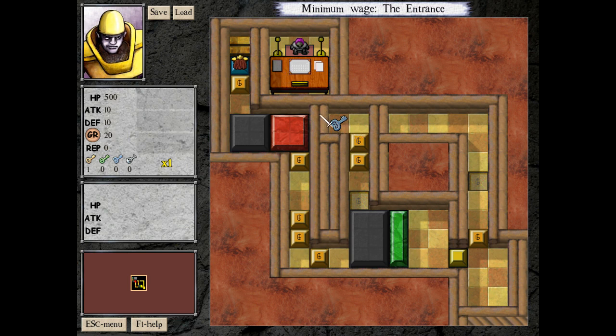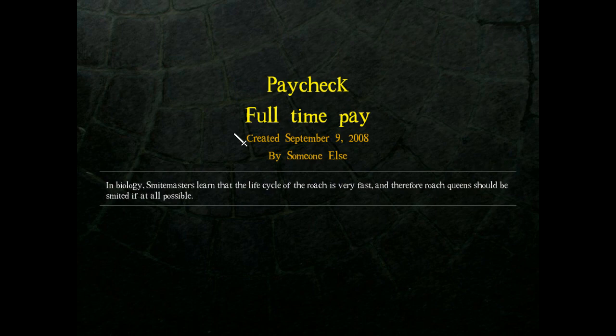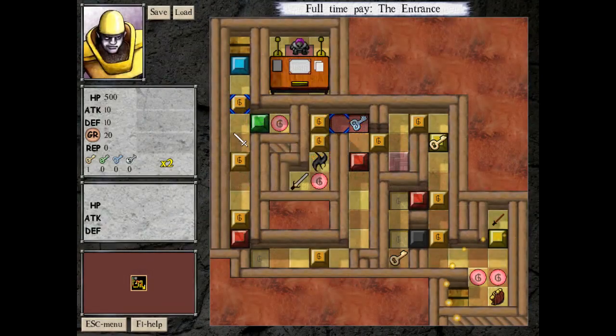Unfortunately because this costs 30 to collect and we don't have that much, we can't take this blue key with us. But by doing it this way we actually get to save 10 greckels, so we get to walk out of here with a yellow key and 20 greckels. We will never come back to this particular level, and we shall move on to the next one.